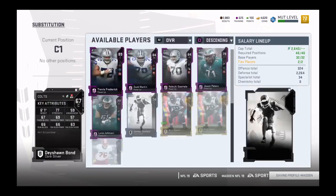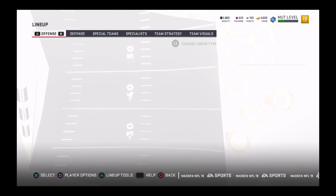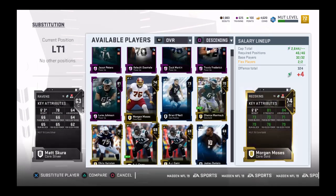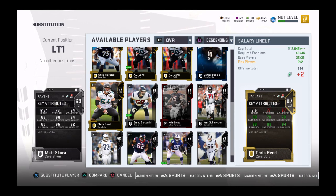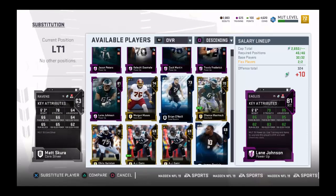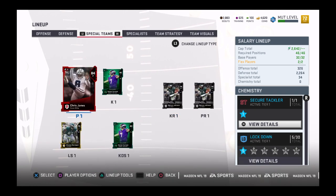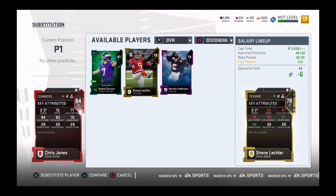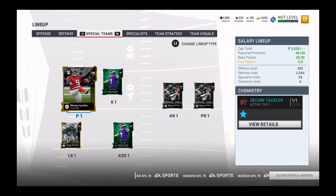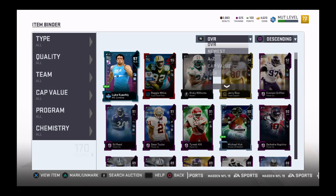I'll put my left guard at left tackle, because I already have a 67 center. Alright, where is Chris Reed? I got a punter too, but I don't punt the ball so it doesn't really matter. I'll put him in. Oh my god, I forgot everyone I put in — I gotta go look. I really gotta remember this stuff.